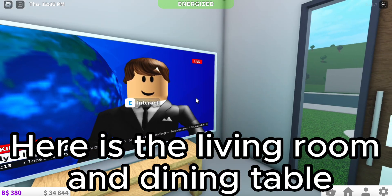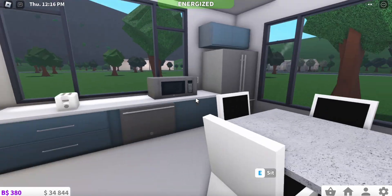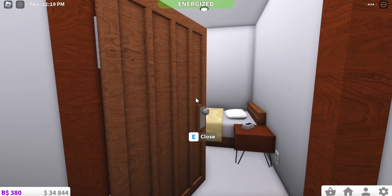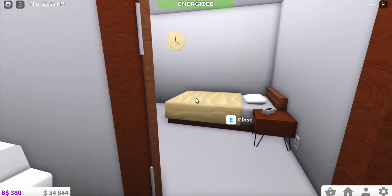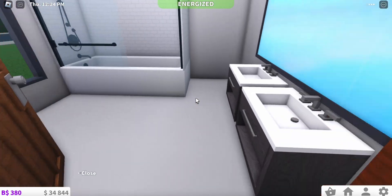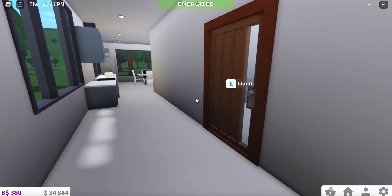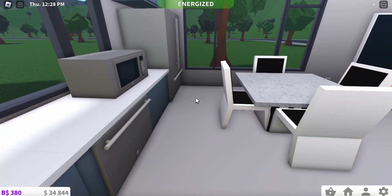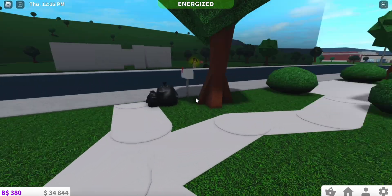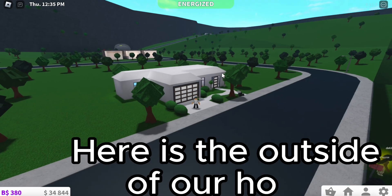Here is the living room and dining table. This is the kitchen. Here is the bedroom. This is the bathroom. And that's basically it. Here is the outside of our house.